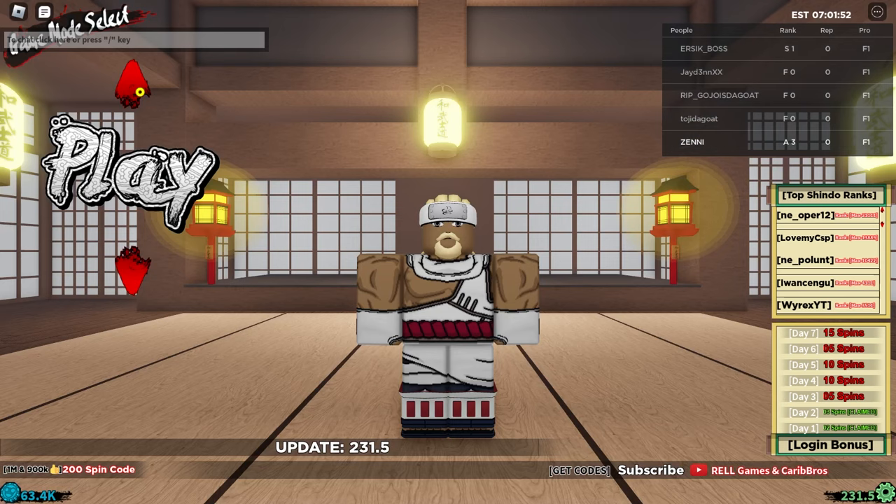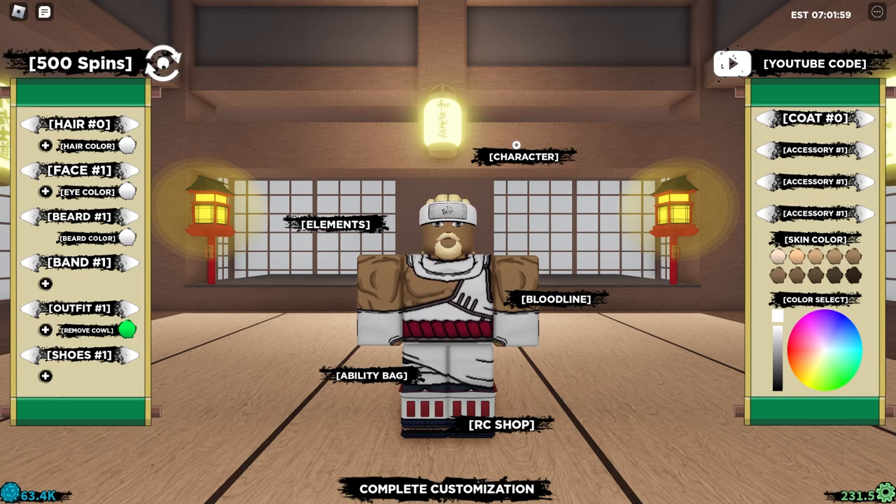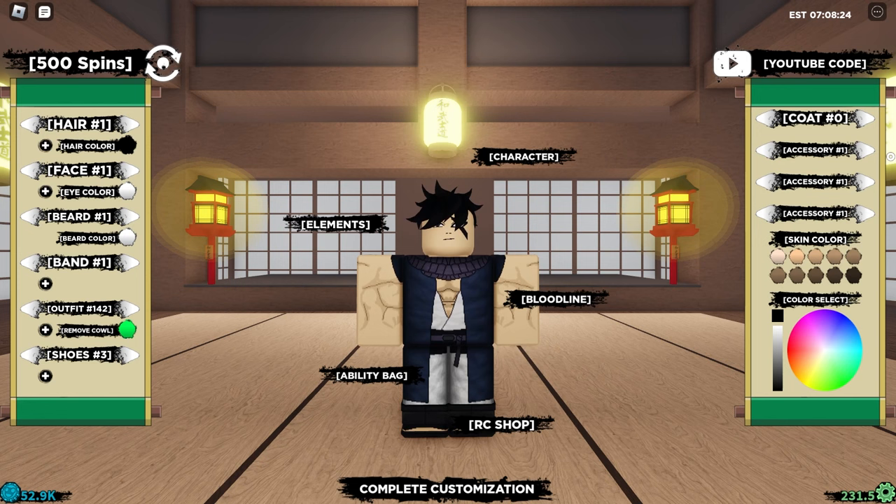All right guys, so in today's video I'm going to be going from noob to pro using the Kamaki Akuma in Shindo Life Roblox. So let's hop straight into today's video. Here we are in Shindo - if you go to edit right now we look like Killer B, we don't look like Kawaki at all. So we need to go ahead and change that. Let's go to character and change our outfit to look like Kawaki. There we go, we look like Kawaki.